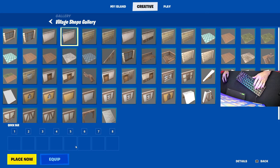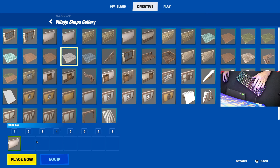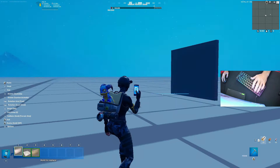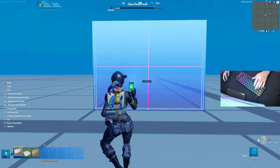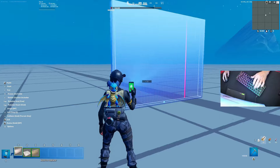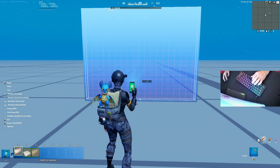I like to use these walls — it doesn't really matter what walls you choose, this is just going to be the base design of your box fight. I like to do two different kinds of walls. Then you're going to go back, click on it, and set your grid snap to two on the left side of your screen. Make sure it's set to two because if it's set to one it might get offset and not be in the middle.